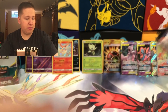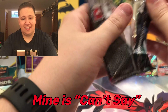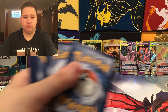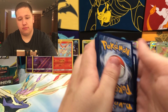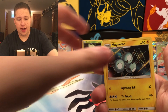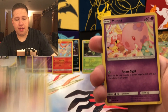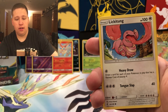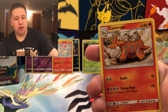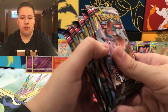I listen to a lot of Travis Scott — I'm a big Travis Scott fan. Pack twenty-nine: Grass Energy, Hapu, Magneton, Sableye — love the Sableye Alt Art — Moone, Pikachu, Lickitung, Purloin, a Drillbur Reverse, and then a Camerupt Regular Rare.